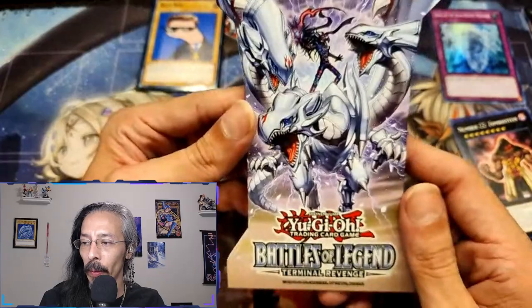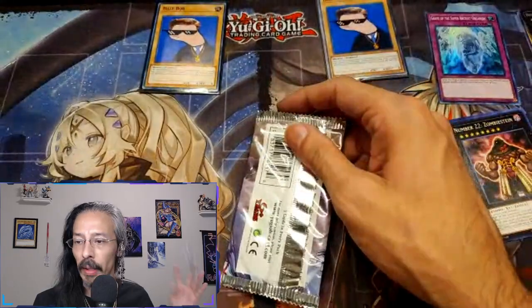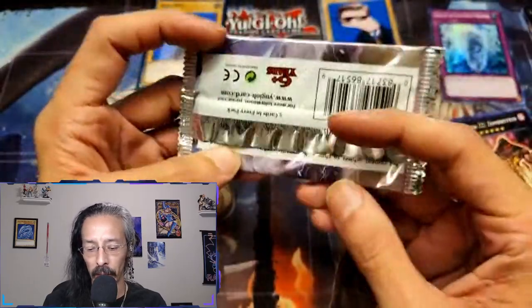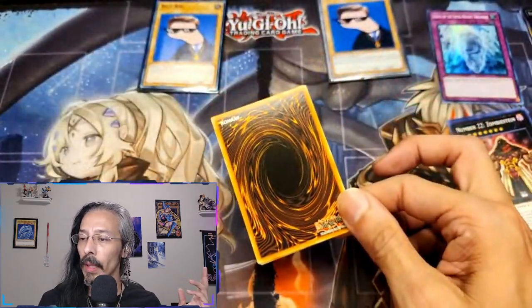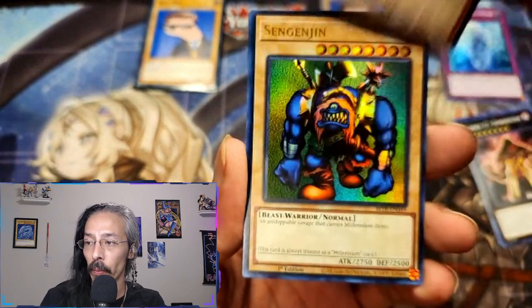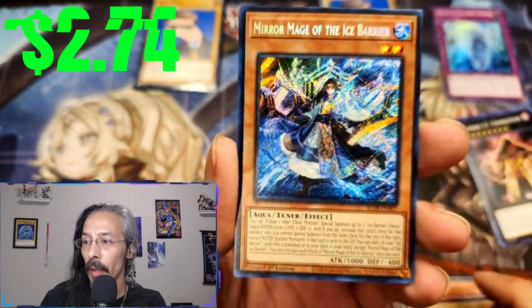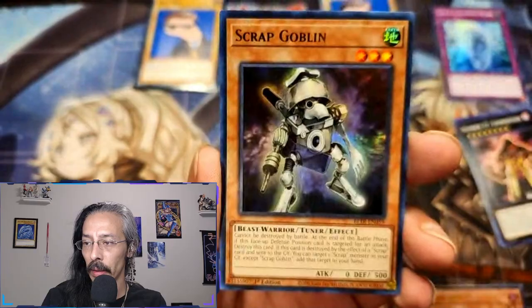Next we're gonna do this shelf pack — the pack hidden beneath the shelf. Do you have a QCR Magia for me? Magia, magia, magia! We got a Division, Sengen Jinn, and a Mirror Mage of the Ice Barrier. All right, no QCR, no Magia.